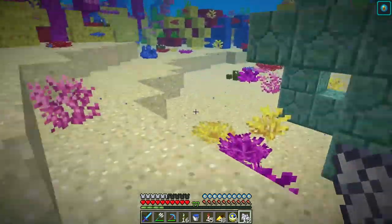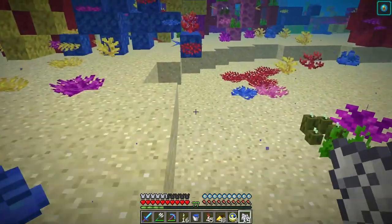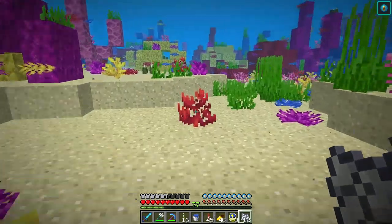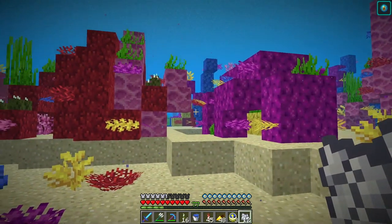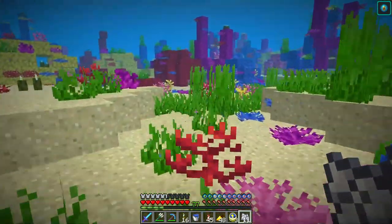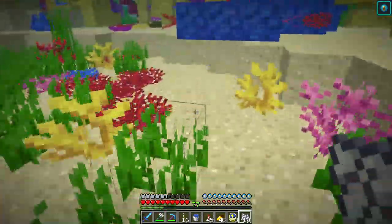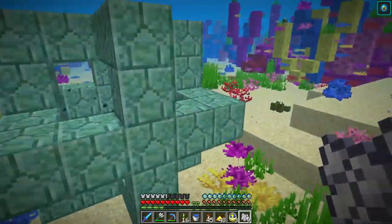I installed a data pack that I believe is in use on the Hermitcraft server. What it allows you to do is craft coral fans into coral blocks. Because the fans and corals are renewable — I'm showing right here — but the blocks themselves are not, which is not awesome.